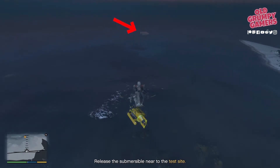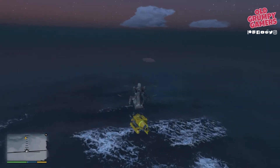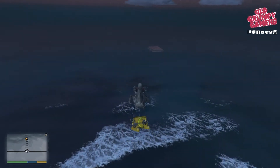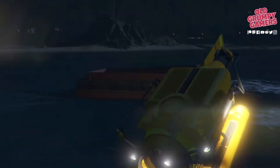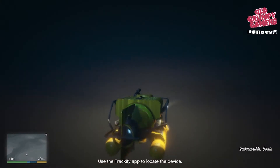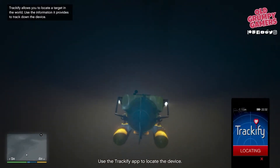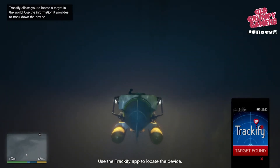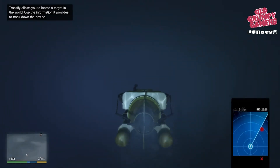We can see the test site coming into view and we need to drop Trevor not too far away from it. Once you're over the yellow marker or close to the pontoons, release the sub and we'll automatically switch to Trevor. There'll be a bit of chatting, then pop the Trackify app using your mobile phone, and once that's booted, just follow the red dot.